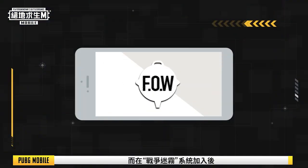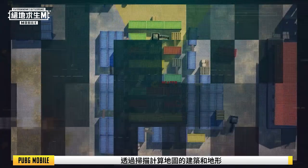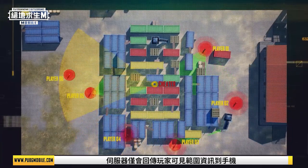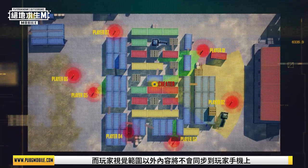But now with the Fog of War anti-cheat system, players' in-game view can be intelligently identified. By taking into account the maps, buildings, and terrain, the server will only send data of each player's visible range back to their local device, while info outside the player's in-game visual range will not be synced locally.